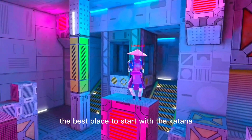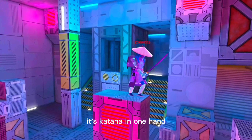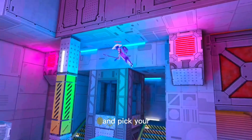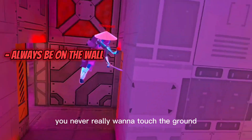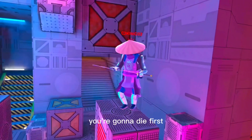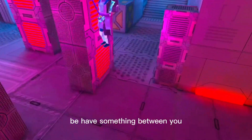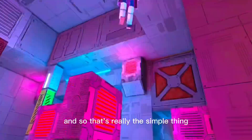So for a newer player, the best place to start with the katana is really simple: katana in one hand, wall on the other. It doesn't matter what wall you're facing. Pick a hand you like to aim with for your katana, and use your secondary hand to climb, because you always want to be on the wall. You never really want to touch the ground. If you're easy to spot, you're going to die first — you're holding a pointy stick in a gun game. Make sure you're in a good position and have something between you and your enemy.